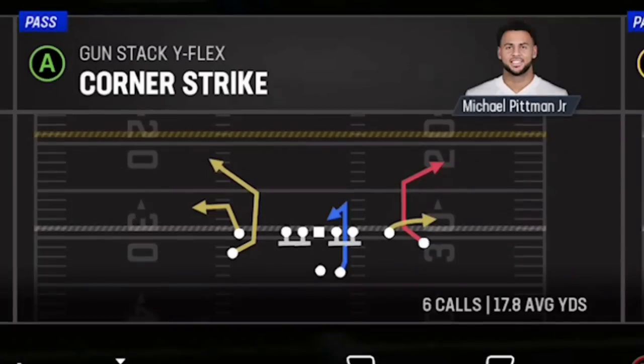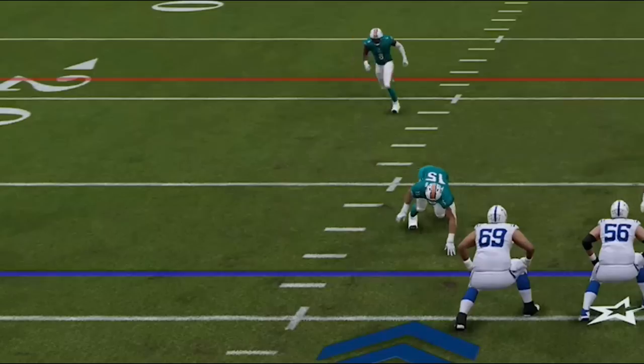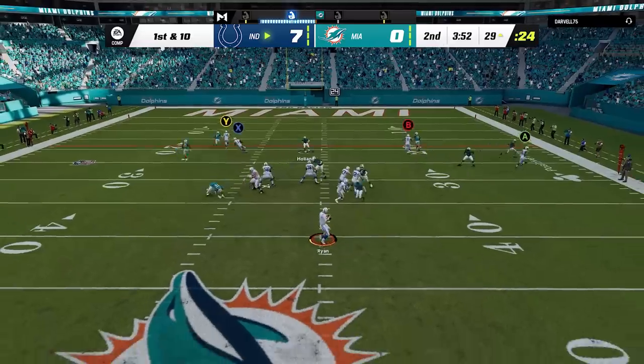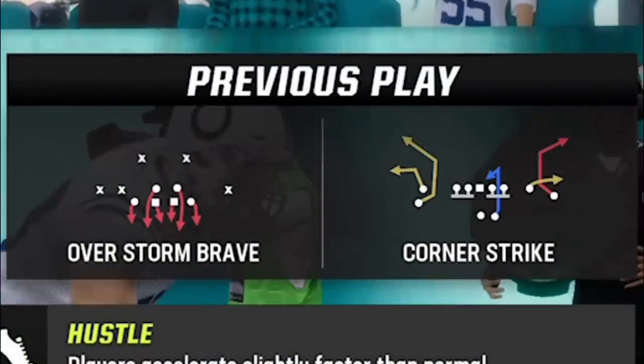Now the best passing play in this formation is definitely the corner strike. All you really have to do is put the wire out on a streak and it's going to get the X route open against just about any single defense in the game. Corner routes are very overpowered, and this one, because of the stack formation, you can see how they get bumped off the line from each other. We just throw it up and get a very easy touchdown. So we're taking a 14-0 lead as my opponent is pretty much just running man zero blitz the entire game.